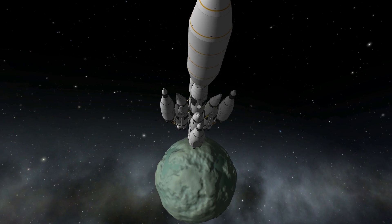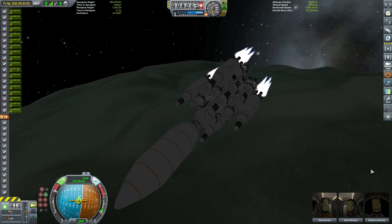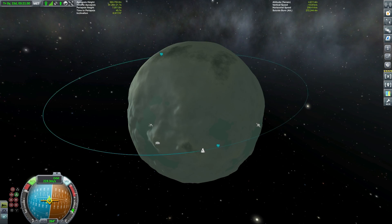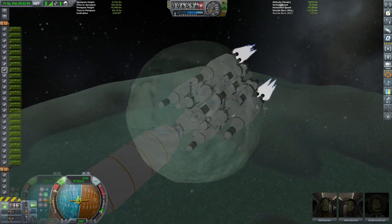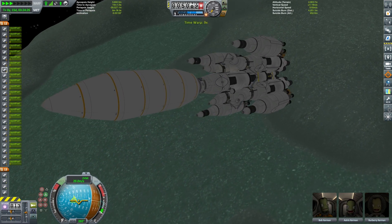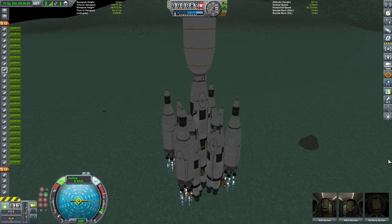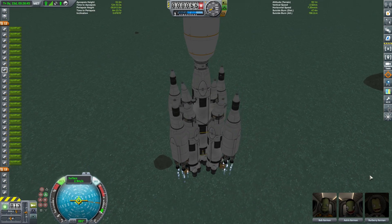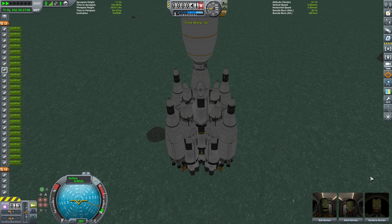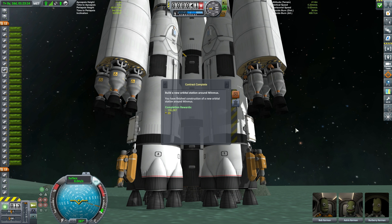As we come into Minmus we turn retrograde and burn to circularize. As we drop into a Minmus orbit, we've already achieved that very first mission. As we come down to land, you can see just how tight this is to get this vessel all the way to Minmus with the fuel on board — we actually needed a few attempts and had to add some more liquid fuel tanks on the side. We can now time warp for better light. We have achieved our orbital station mission there — that alone is worth almost $200,000.